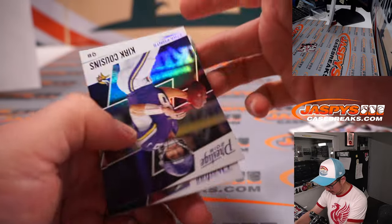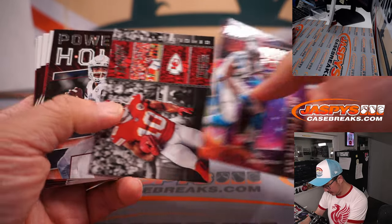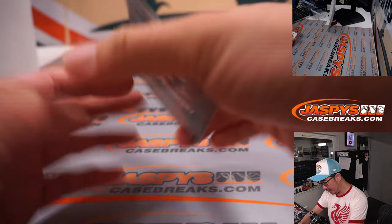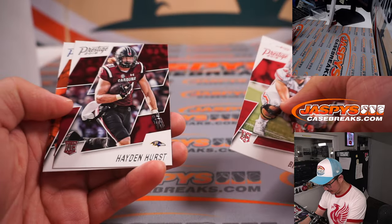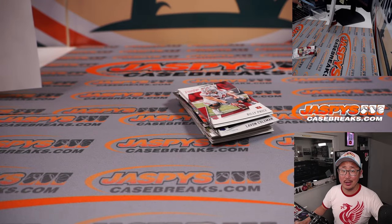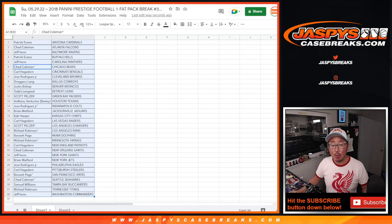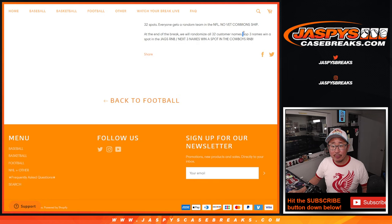Nothing too crazy here with the packs. But what's going to be crazy is who's going to win those random number block spots — that'll unlock Panini 1 football. The top three will get into the Jaguars number block, including a few other teams. And the next three will win spots in the Cowboys random number block, which also features a number of other teams as well.